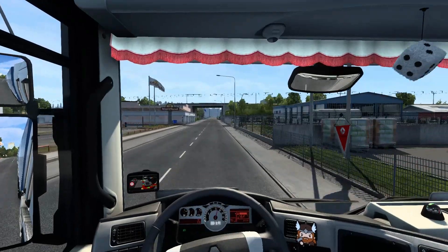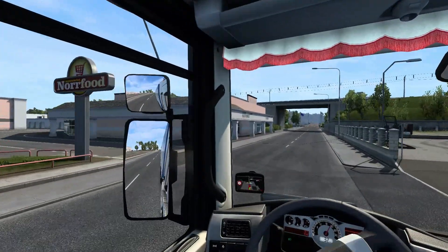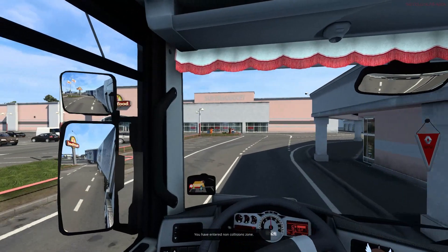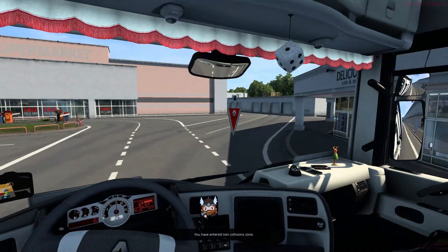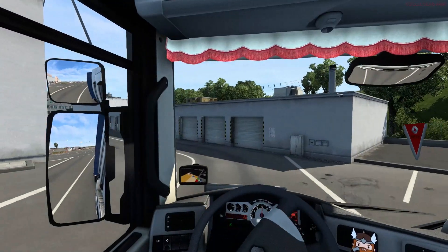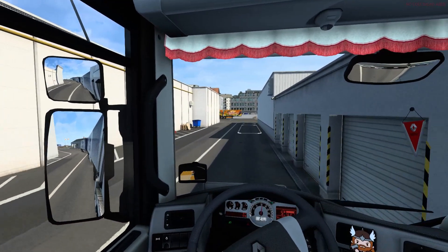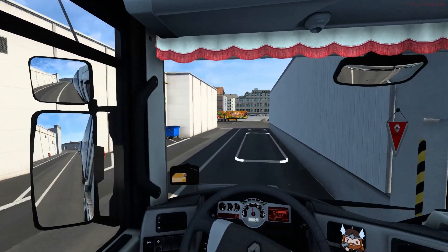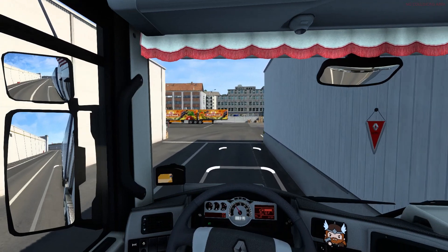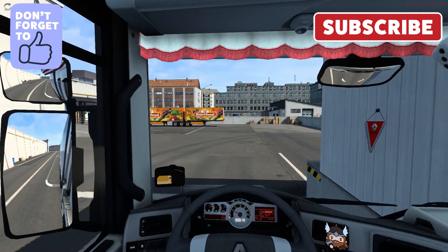Looks like we're going into the food distribution center down here with all these beverages. This is an easy drop-off, which is nice. Usually when you're pulling doubles it's pretty easy. I think we'll probably hook up to those doubles down there in a moment, and that might be a separate episode. So we'll drop these off and see our stats.